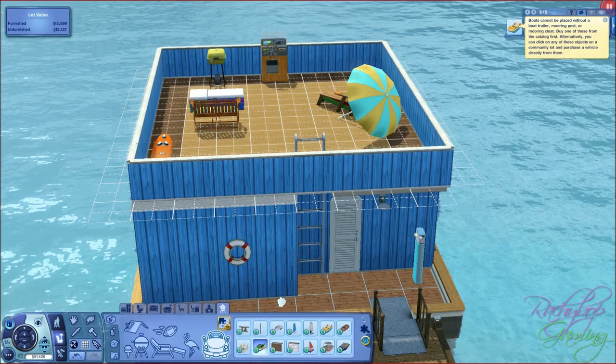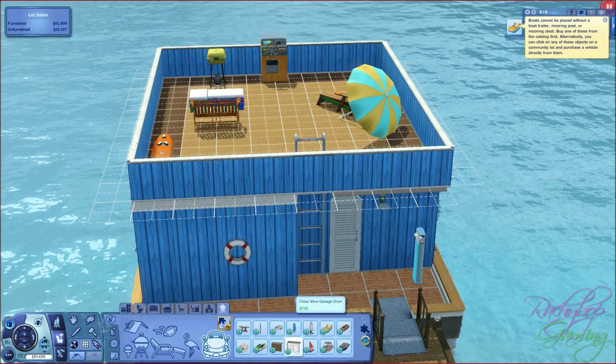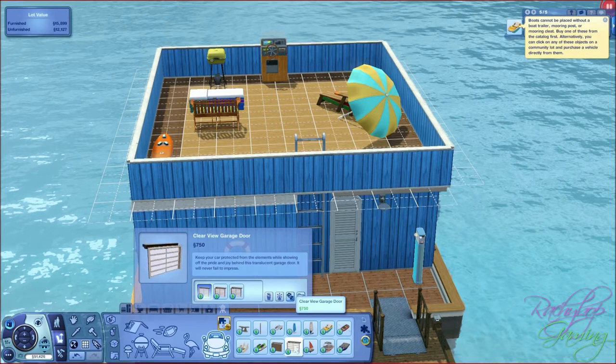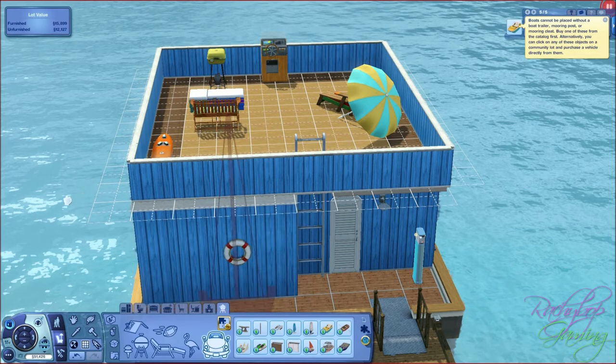We've got this rustic garage door in 3 different colours, and a clear view garage door also in 3 different colours. Then there's a sailboat - do remember these are actually usable items, this is in transportation. They have some beautiful sailboats, even a little pirate one - I can't quite show you but you can see it there, it's delightful.